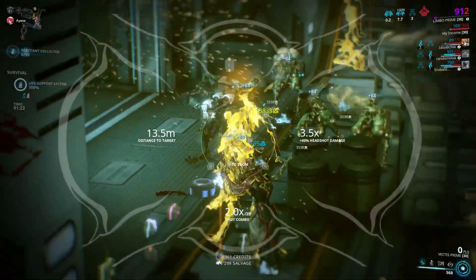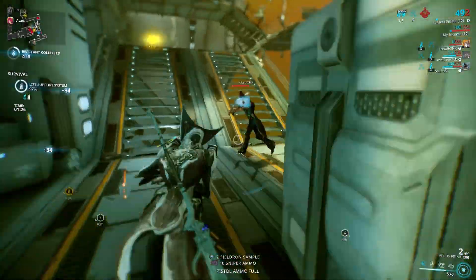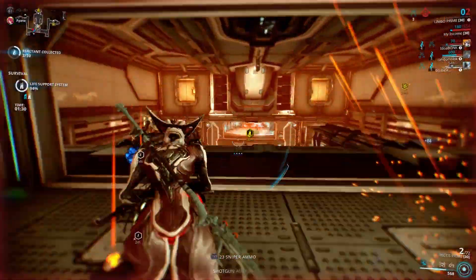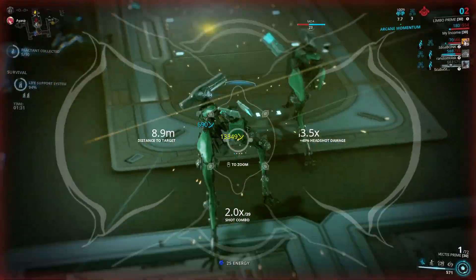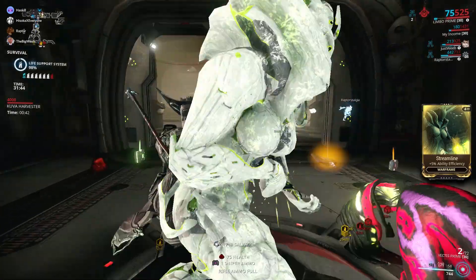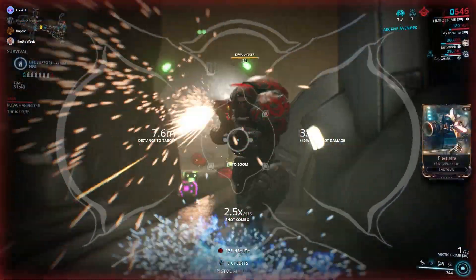You can expect to see whatever status you built for to pop up fairly regularly. And even if it doesn't, you've got the second highest fire rate out of all the snipers, by far the fastest reload speed, and you can reload while aiming, so missed and ineffective hits matter less than they normally do. But of course, the Vectis Prime does have some downsides, and while this is a matter of personal preference, the firing pattern can certainly be a part of it.